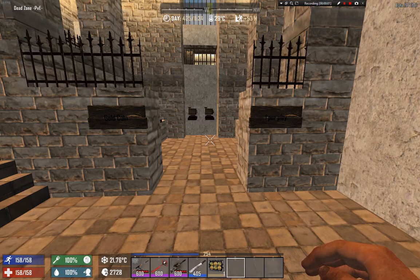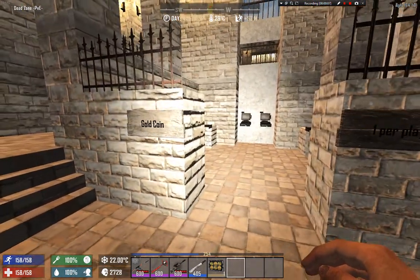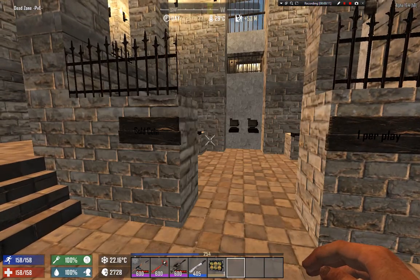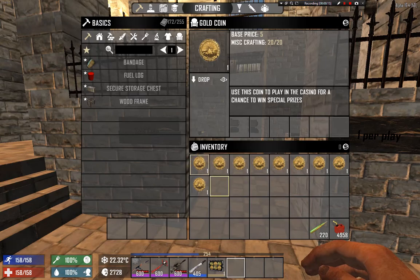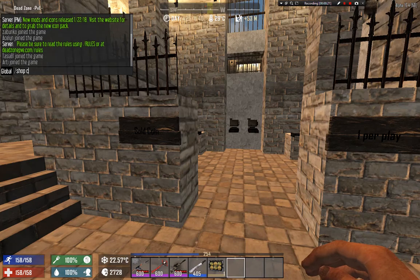Hello guys and welcome to Deadzone PVA server. So what are we doing today? We are going to spend a bit of gold coins. Gold coins on Deadzone server are like a special currency you can find in cash registers, and you can also buy them in the shop using the custom shop.